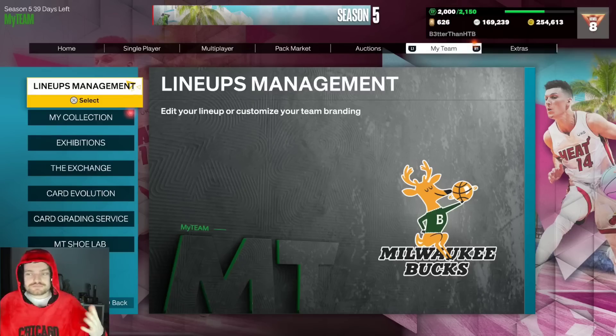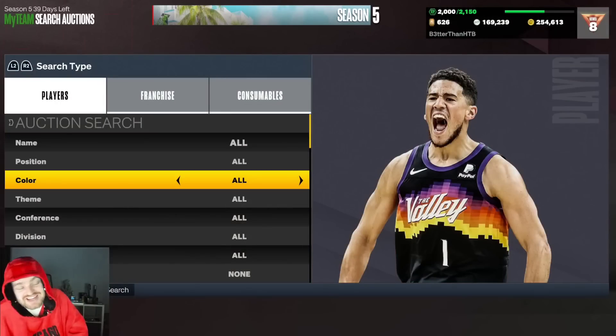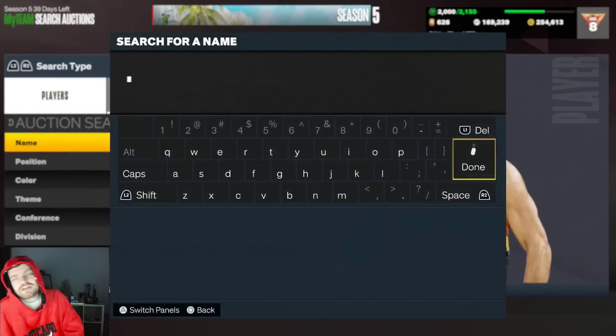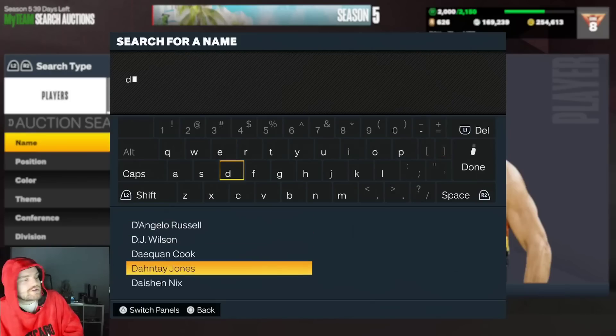Two small forwards, two power forwards, and two centers. There is one small forward that's around 12k MT because the only pink diamond small forward in the game is Bailey Howell — that's another story. There's actually a really good one and then there's Bailey Howell as the second option.